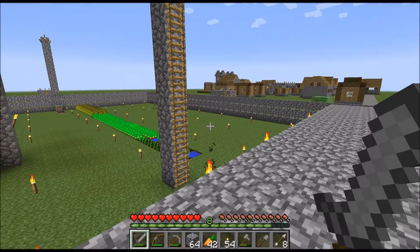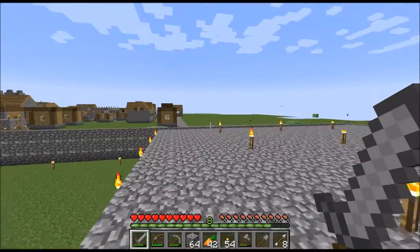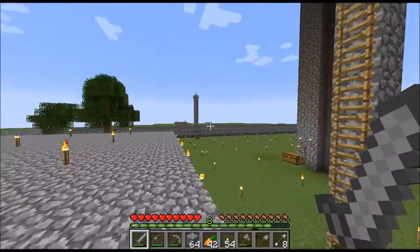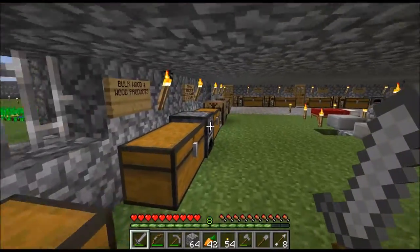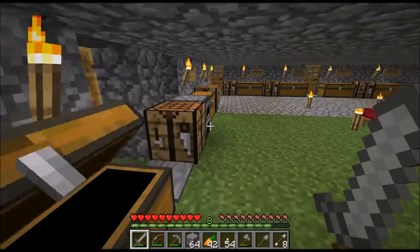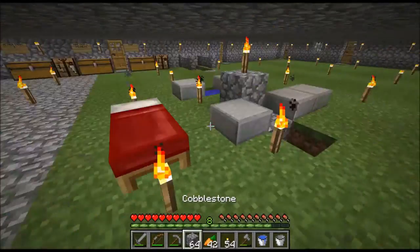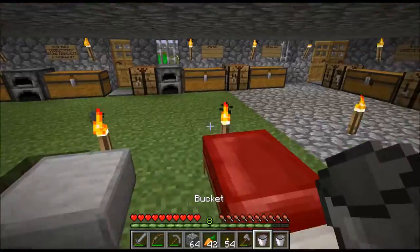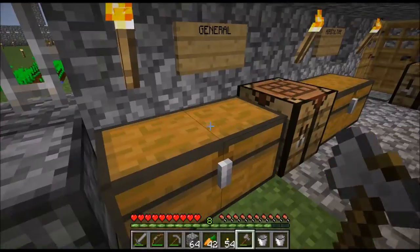Hello and welcome to episode 9 of Minecraft Vanilla Superflat Survival. In this episode I'm planning to go and get some more lava from the village over there. I looked in my chest and it looks like I have this bucket here, and I also have the water bucket right here which I will empty. I'm gonna go grab some more lava from the closest village I can find — I think I'll go to that village over there.